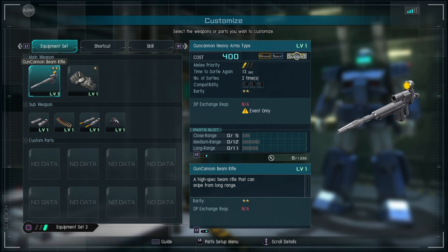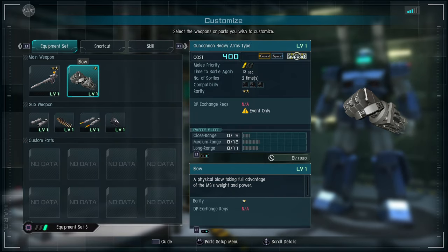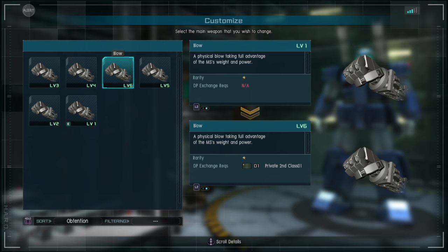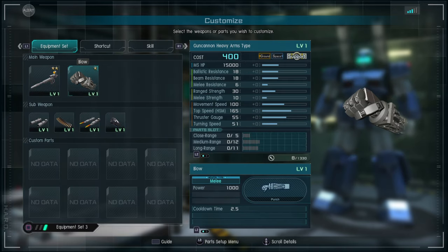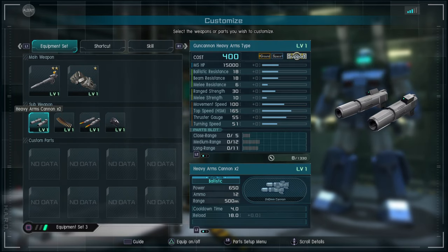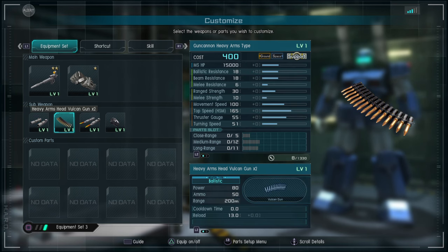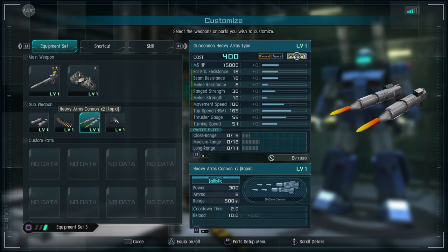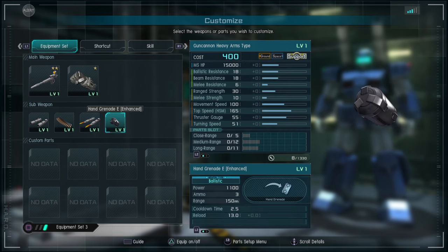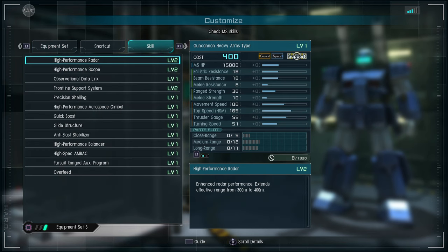The Gun Cannon Beam Rifle here has a level four, one through four, with Blow up to level six. You have the Heavy Arms Cannon times two, the Heavy Arms Head Vulcan times two, the Heavy Arms Cannon times two Rapid, and the Hand Grenade Enhanced. This was also a clan suit at some point, so it has an interesting skill at the bottom.